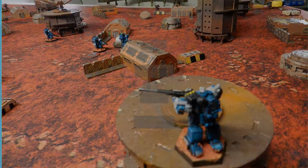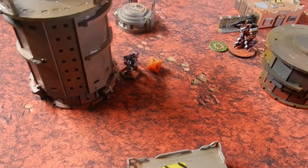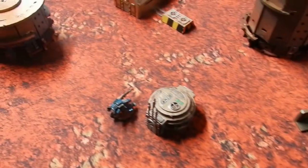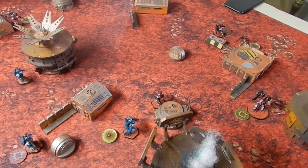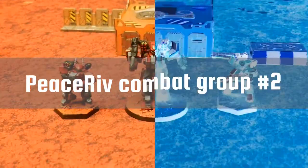Nukle combat group two: this group gets behind a Warrior Four and cripples it. The Jerboa moves up and tries to ECM the Warrior but does nothing.